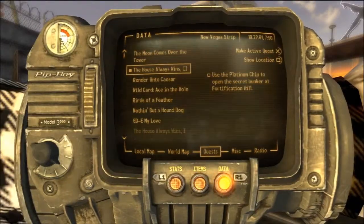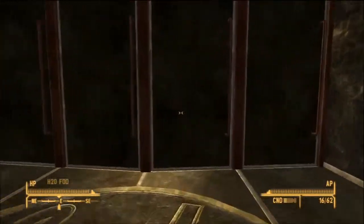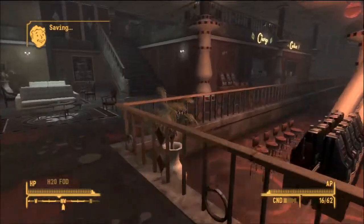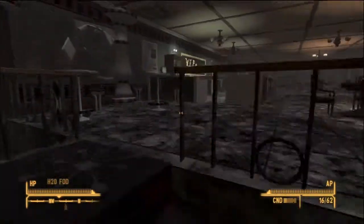Yes, I'll do it. That gained some fame real quick. Legate Lanius, the master of the east, is the military commander of all Caesar's Legion forces in the field. That's the real big dude with the Roman armor. Do not mess with that dude because that dude is ridiculous.